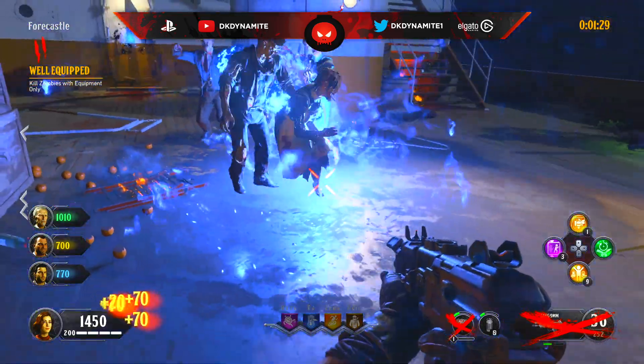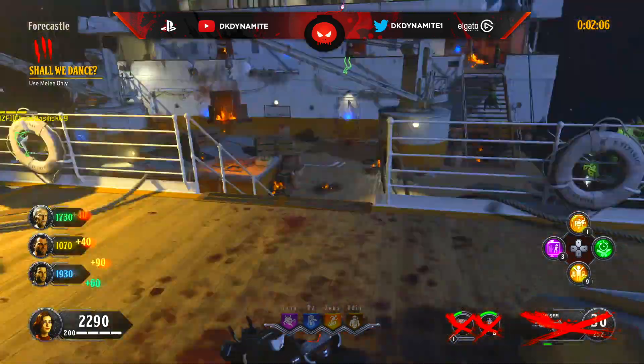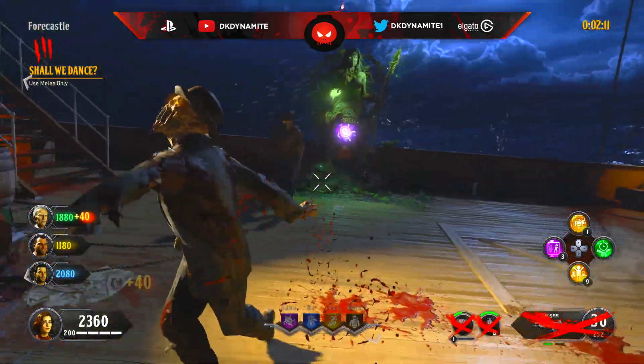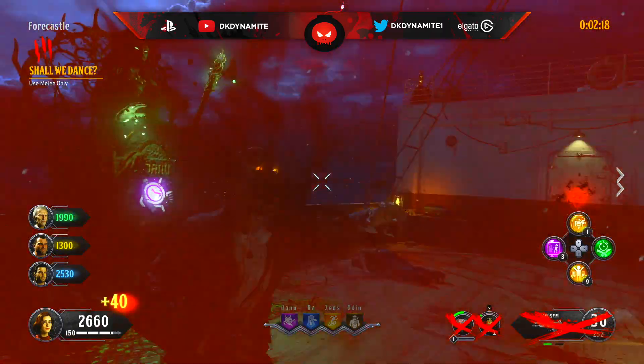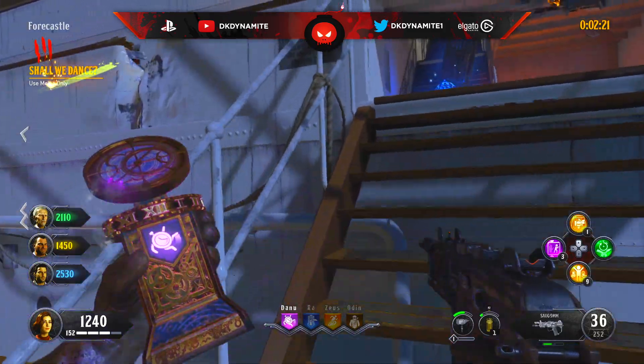Now for round number 3: use melee to kill zombies. If you have the tactical knife equipped on your strife, after you've actually gone to a certain level with the strife, then you can quickly run around and melee every zombie with this attachment. Obviously you can just melee them normally with your actual knife, but putting this on the strife can help you get this done a lot faster.